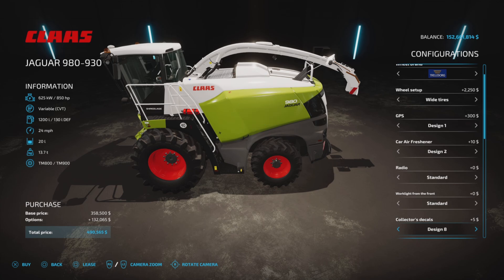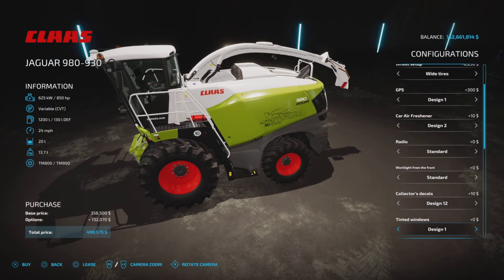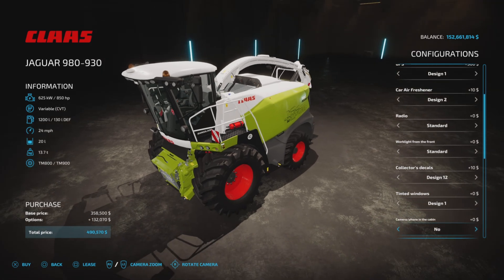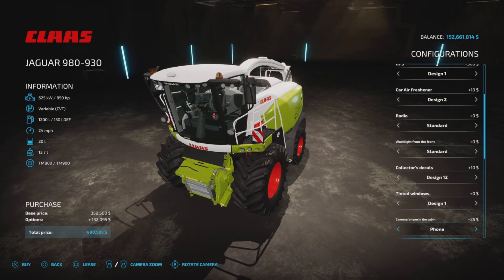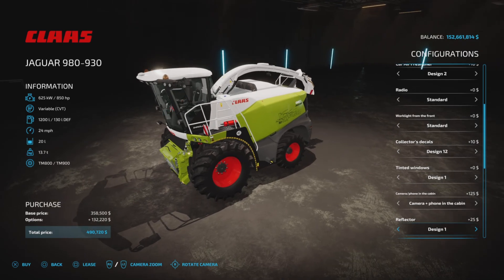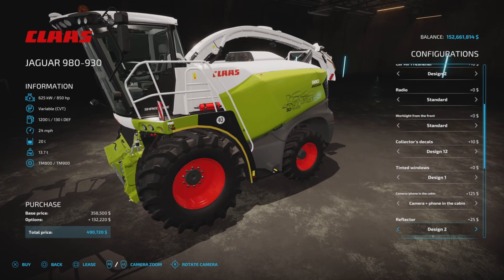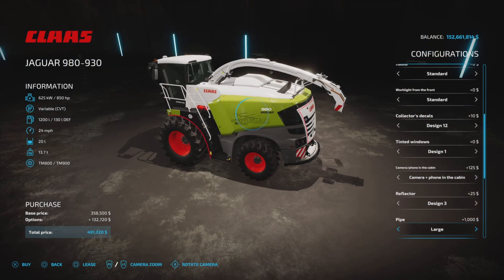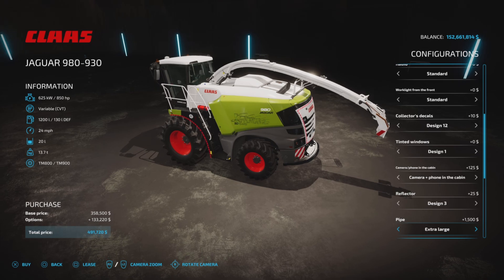The shape doesn't change but the light quality might. For collector decals we have several choices - 12 different designs. Tinted windows: one or two. In the cabin, options include phone, camera, or phone and camera. Reflector design options are one, two, three, or none. The mobile robot pipe comes in standard length, large, or extra large.